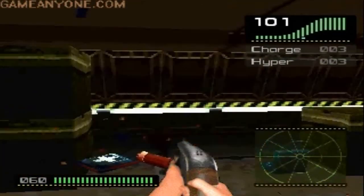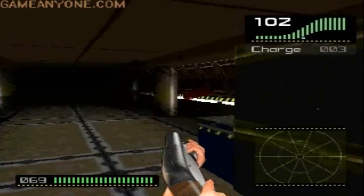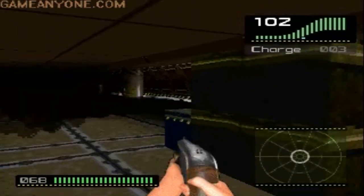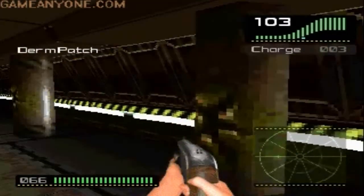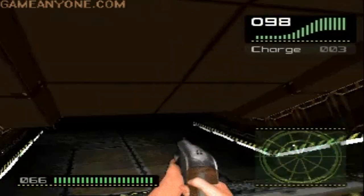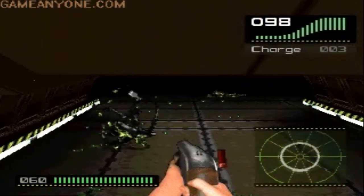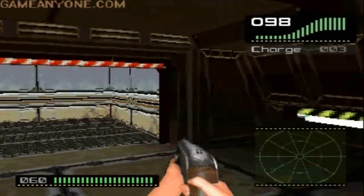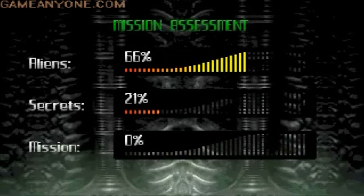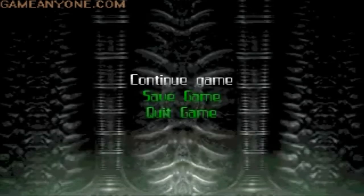Here you find the auto-level item that reveals the complete map for you. We are back at the start and we can use the elevator to leave this level. 100% again — thanks for watching, see you in the next part, bye!